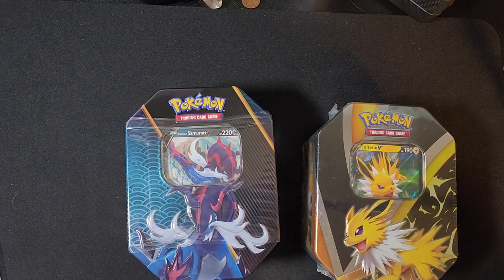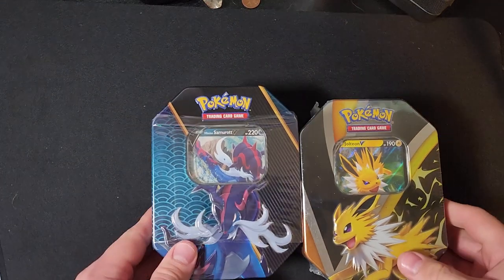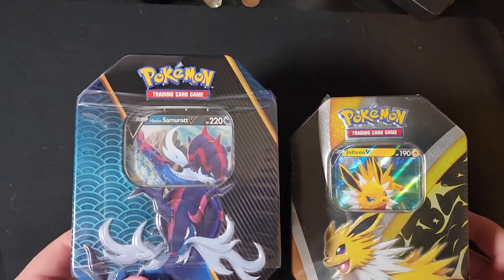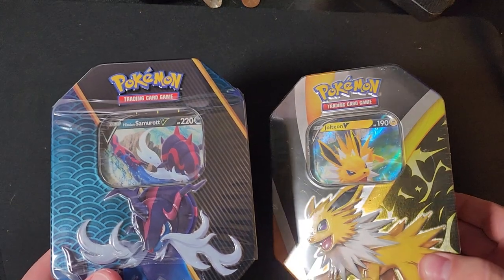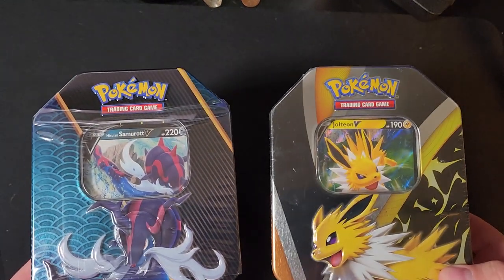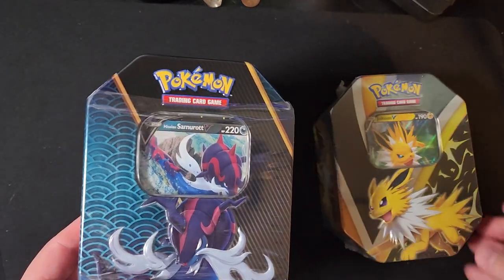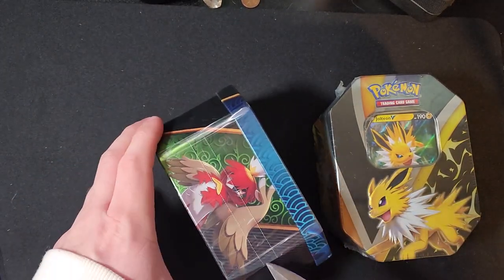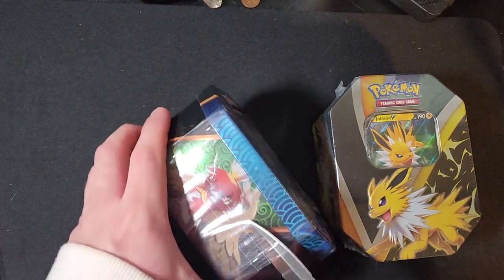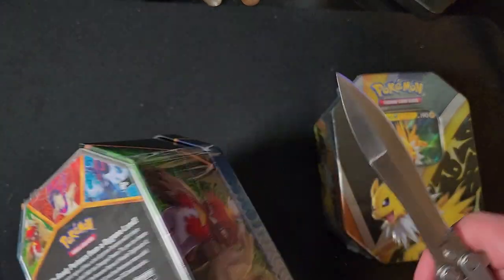Yo guys, it is Pokemon time with Andrew C! Today I went to my local Walmart and I found two tins in stock — the Jolteon V tin and the Samurott V tin, the Hisuian version. Let's get these babies opened up and see what we have in store in these boxes.